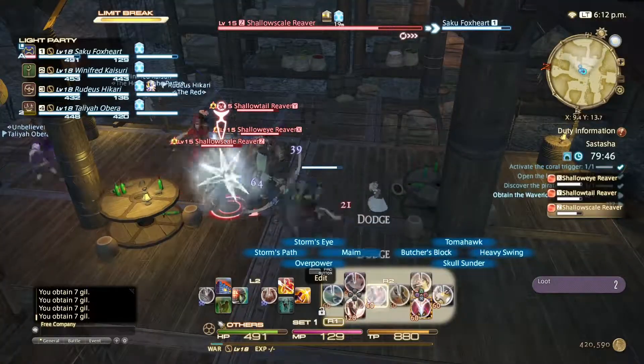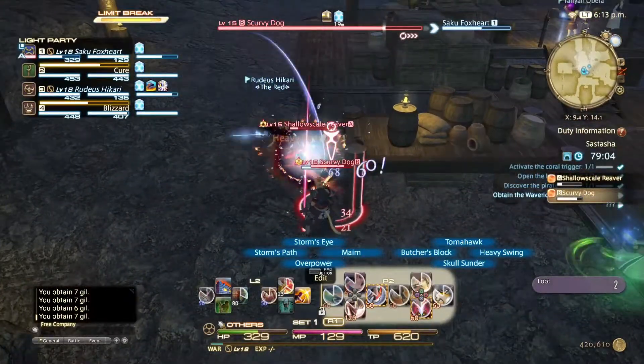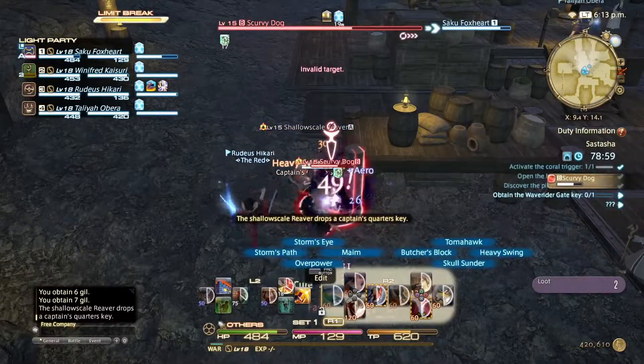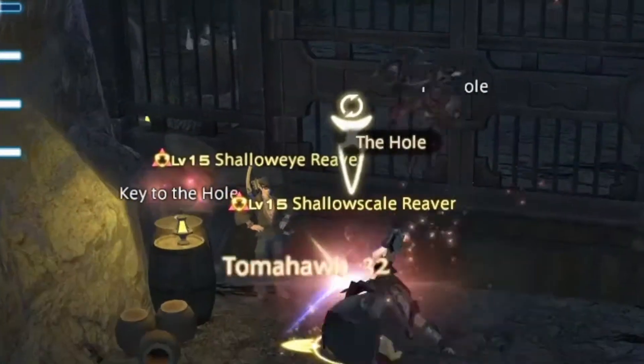The next area is really easy. You just got to deal with it the same way you do with all the other adds. The Shallow Scale of Reaver is going to drop a key that you're going to need for the door to the left. Key to the hole, guys, I found it.